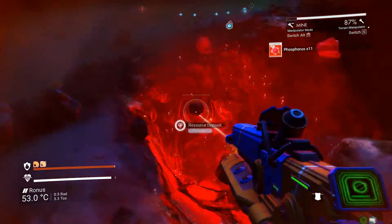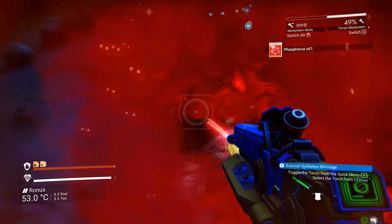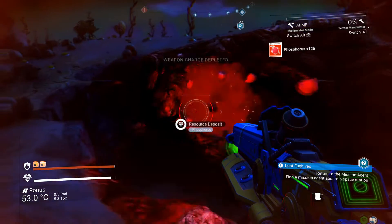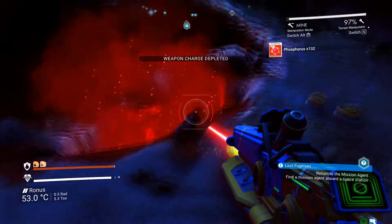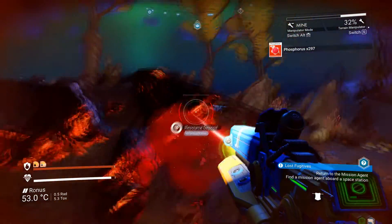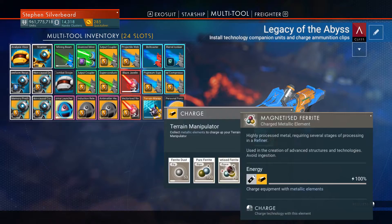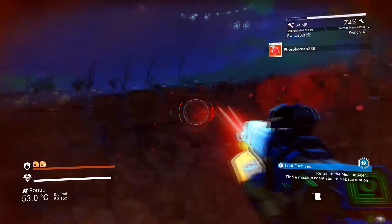I'm just going to dig this out. Yeah, this is coming out really nicely. My terrain manipulator's got loads of magnetized barite. I've just nearly finished this area - this is looking like a three-charge deposit. I should be able to clear out these last pieces - yeah, right down to eight percent. Let's just take the last few pieces. I actually switched on the torch because this planet's a little bit dark.